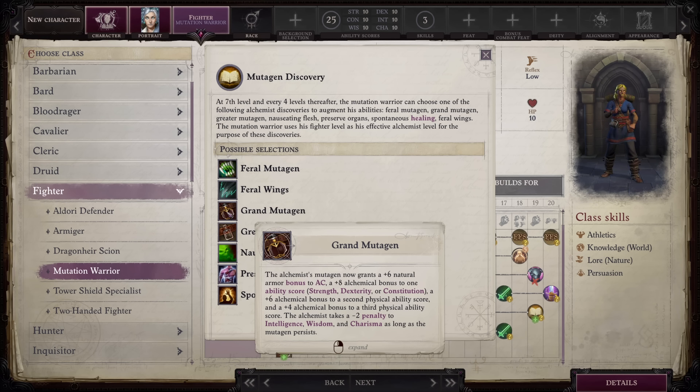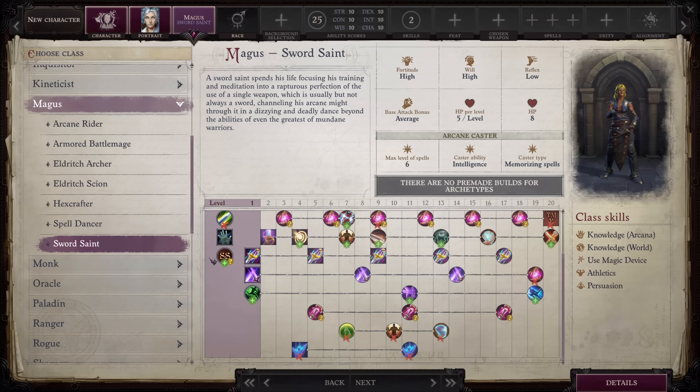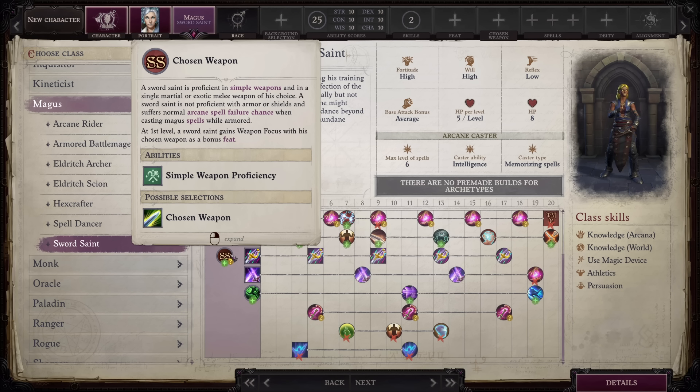Third up is a personal favorite and a very popular one: the Sword Saint. Sword Saint is a magus archetype and it is theoretically the highest damage class in the game. At level one they pick a chosen weapon, gain Weapon Focus for it, and basically train relentlessly with that single weapon. They go unarmored and one-handed, which sounds bad, but thanks to things like Archmage Armor it's often just better than full plate — armor in Pathfinder is not well balanced. They also gain extra AC from their Intelligence stat when unarmored, known as Canny Defense.